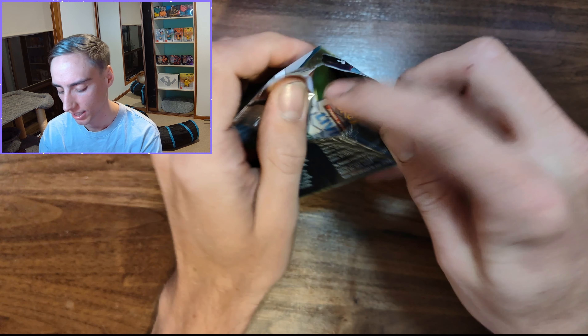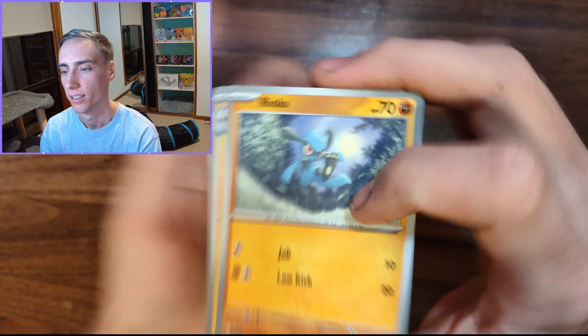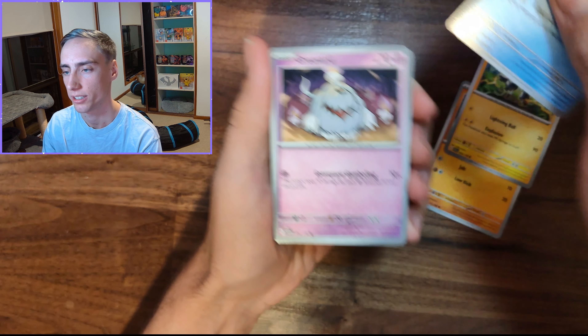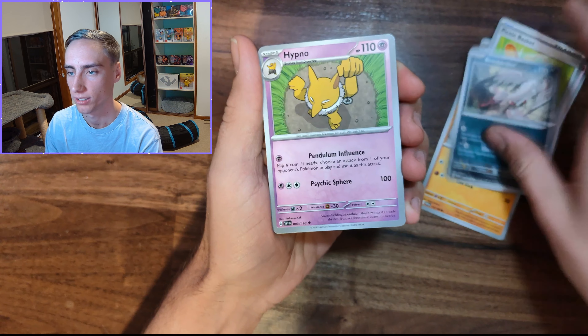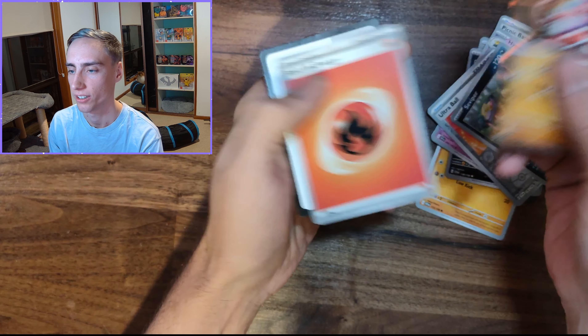We are already down to our last pack of Scarlet Violet. Let me get another hit. We have a Riolu, Magneton, Floetzer, Brevid, Picnic Basket, Bombardier, Hypno, Ultra Ball, a Viper, and a Coridon Holo.